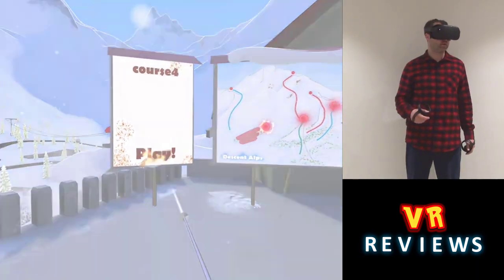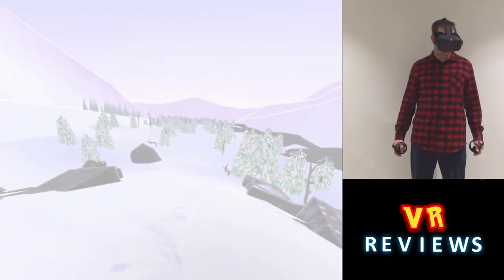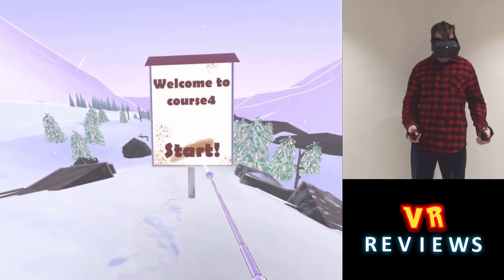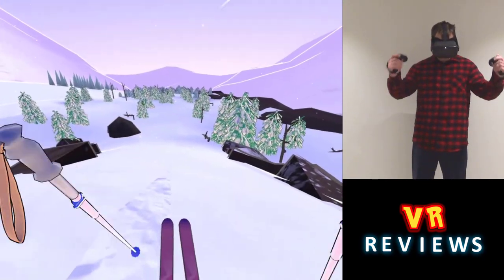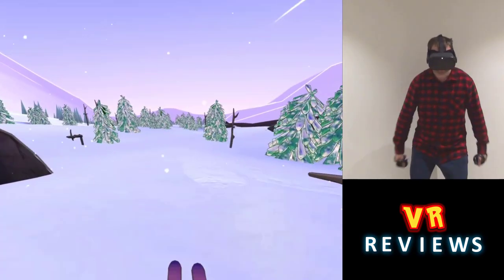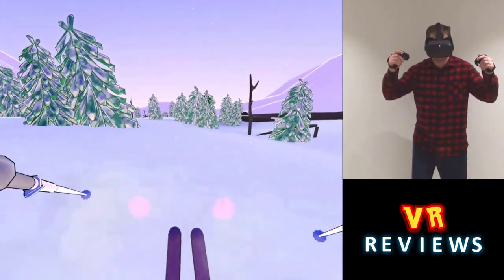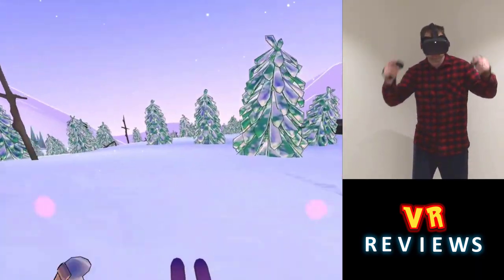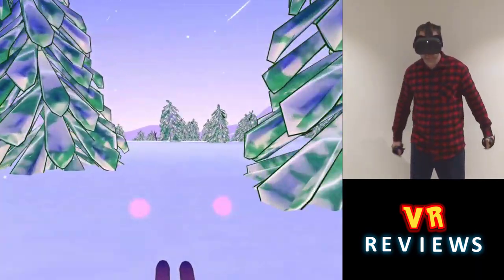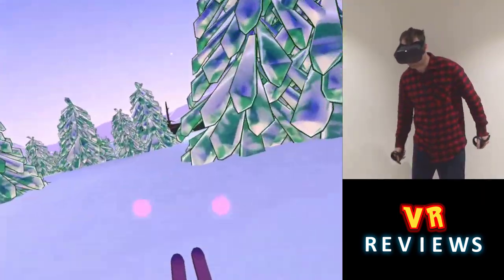Now I'll show you the fourth and final map while I give you my impressions. With this final map there are no gates — it's a free run. The only thing you have to do is avoid the obstacles, and if you get hit too many times it will restart you from the beginning. For the visuals, everything is quite crisp, clear, and easy to make out. The controls work well — it's really quite intuitive, easy to pick up but difficult to master. And I think it's that challenge that helps make this game so addictive.